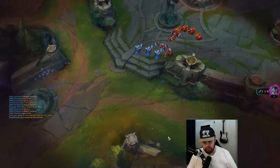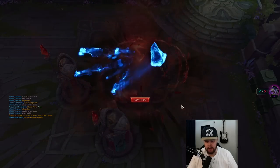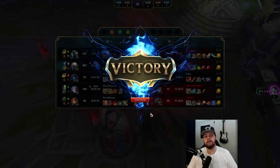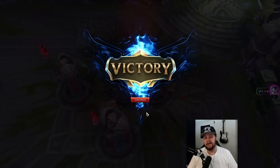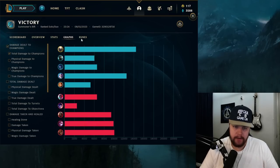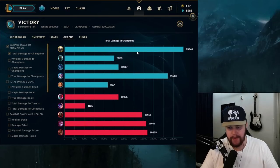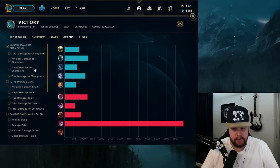That is it for Pantheon! If you enjoyed this video, make sure to hit the like button below — I'd love to see more videos in the future. Hit the subscribe button as well and I'll see you guys in the next one. For the end game stats: I ended up doing 24K damage, which is the highest on the team. Jinx did a lot of damage as well — she had a pretty good laning phase, definitely not bad.